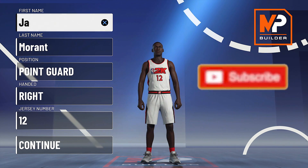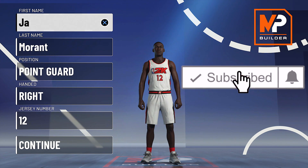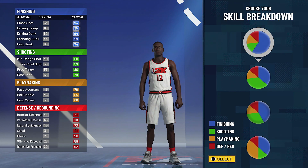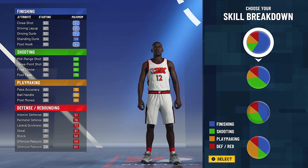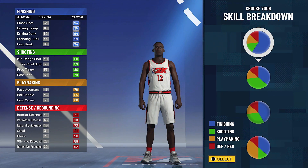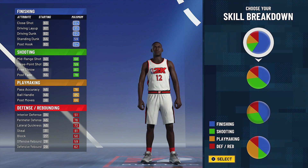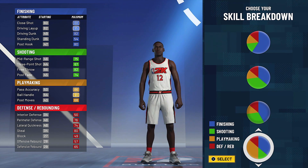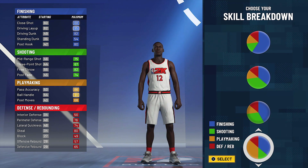After my Zion Williamson video, another highly requested build was the 6'3" Ja Morant build. When it comes to pie charts, you could technically go with the pure slasher pie chart — you'll end with a 99 driving dunk, but you'll be lacking tremendously in the mid-range and three-point area. Morant is really quick with his dribbles and he's an excellent passer, so we're going to go with the playmaking and slashing pie chart.